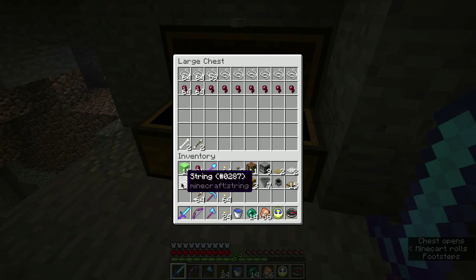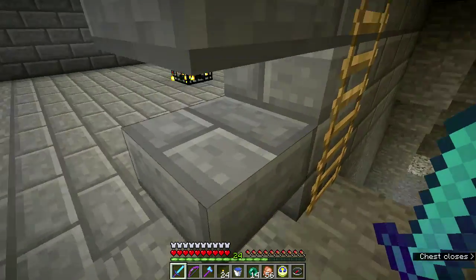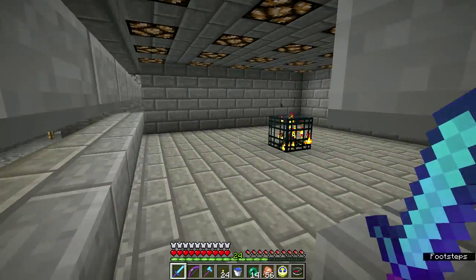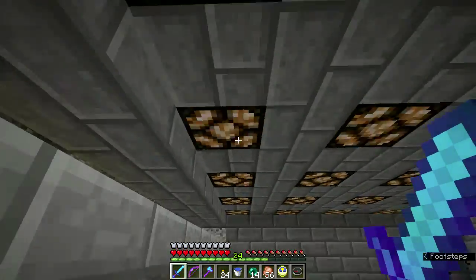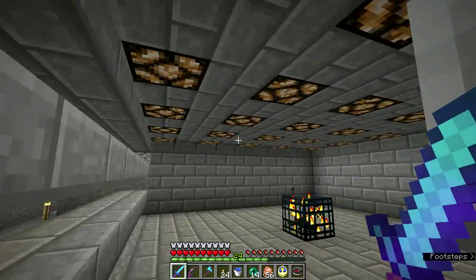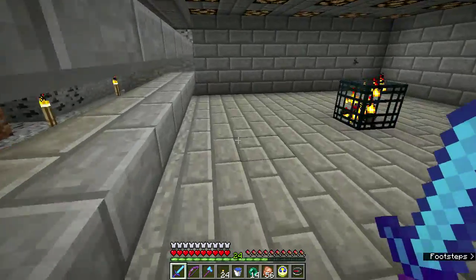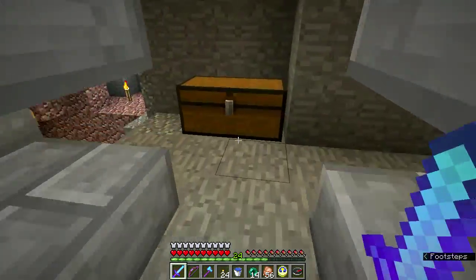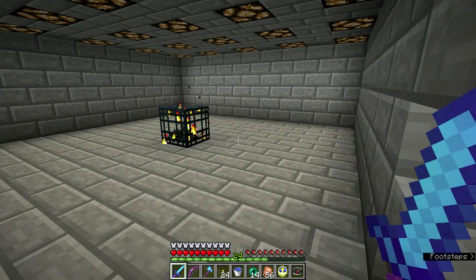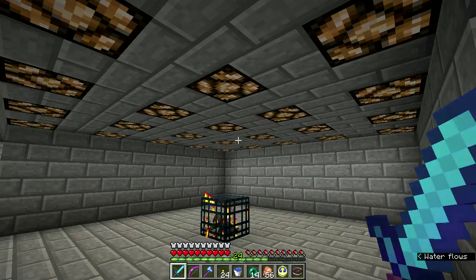Let's put some stuff away. I made a little chest here. I noticed I had a spider jockey come here and I killed the spider. I wasn't patient enough — I didn't let the spider push him up into the ceiling and kill the skeleton first. I killed the spider and the skeleton did his little dance. So there seems to be an issue with the mob AI in this snapshot. I wouldn't be surprised to see another 50B snapshot tomorrow.